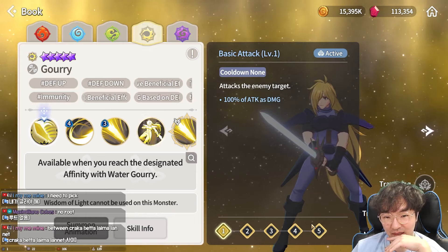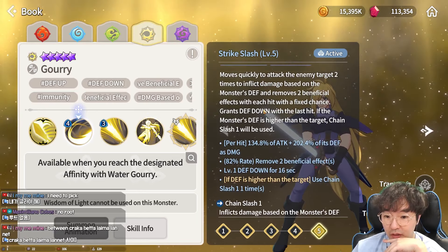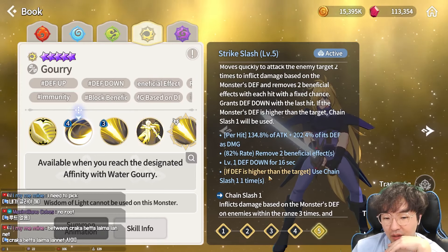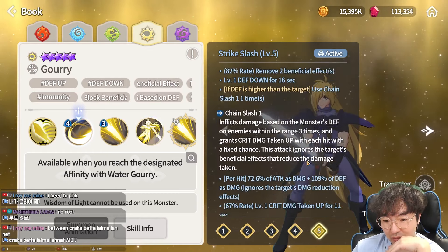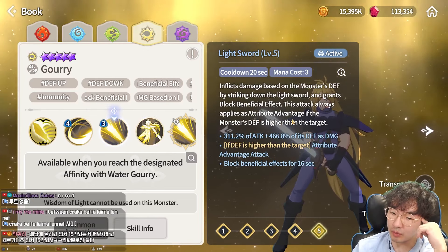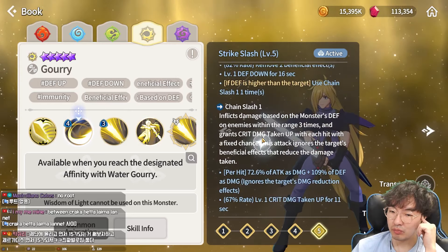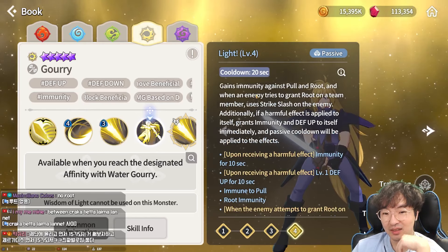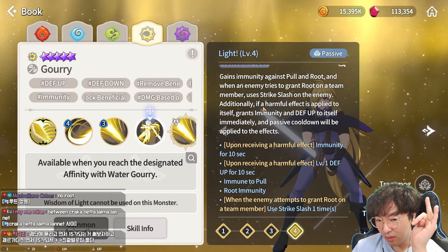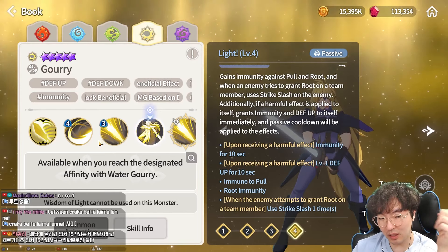Now let's look at Light Gauri LD. His sword changes to a light sword with wings. Basic attack is just a basic attack. First skill, Strike Slash, hits two times and removes two beneficial effects per hit — so he can remove four beneficial effects at once — and applies defense down. If his defense is higher than the target's, Chain Slash ignores the target's damage mitigation effect and applies critical damage taken up. Second skill, Light Sword, blocks beneficial effects and deals attribute advantage damage, applying block beneficial effect and defense down.